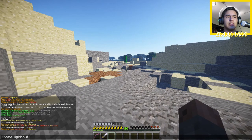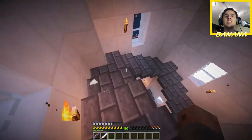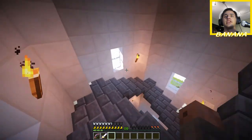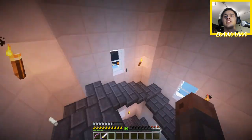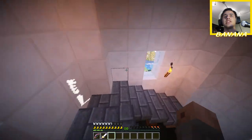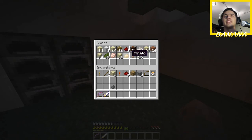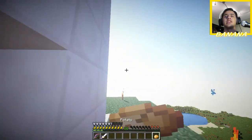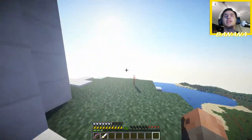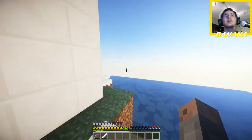Mr. Silent Sam got quite a bit of work done on the lighthouse port. I can show you a little bit of that right now. This is the inside of the lighthouse, which is still getting some work done — we haven't finished the top quite yet — but this part is looking nice. Mr. Silent Sam actually put part of it black on the outside, which looks really nice.